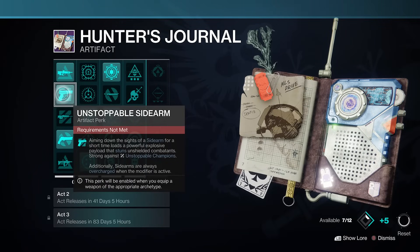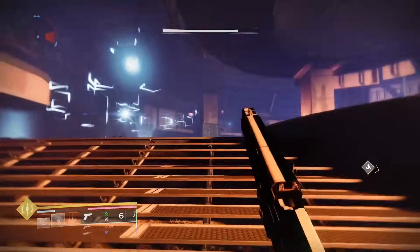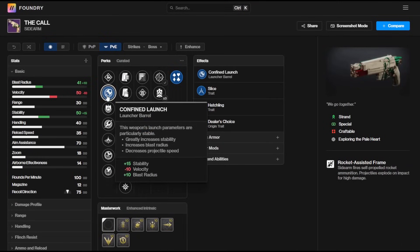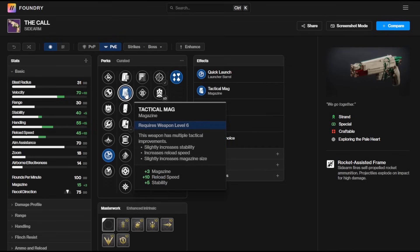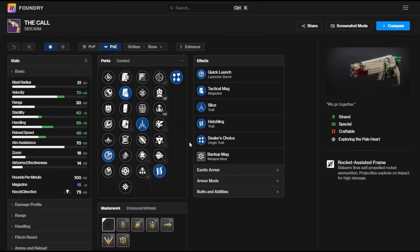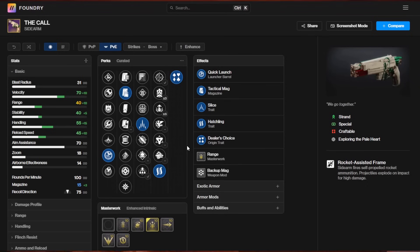This sidearm really does open up for a ton of viability in end game content. Remember the artifact this season allows you to use sidearms to deal with Unstoppable Champions. Once you craft this one, I highly recommend going for that Slice and Hatchling roll. For barrels, Hard Launch or Quick Launch works well, and for the magazine Tactical Mag is the way to go. The best mod right now is Backup Mag — that's going to boost your magazine to 15 rounds with nice stat boosts. A Range masterwork rounds it all out nicely.